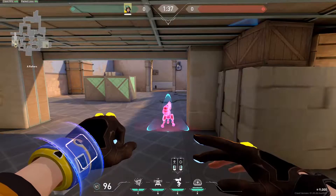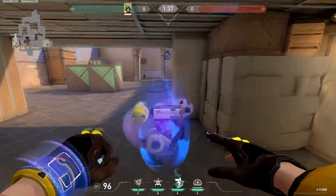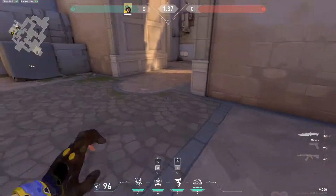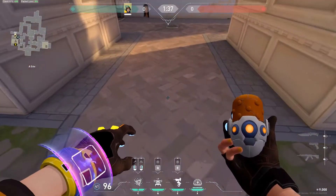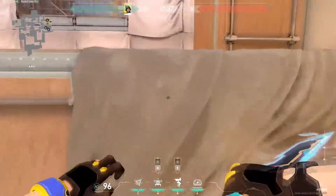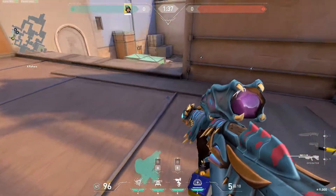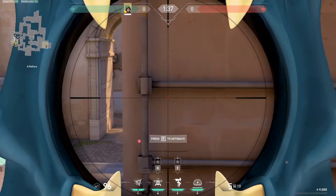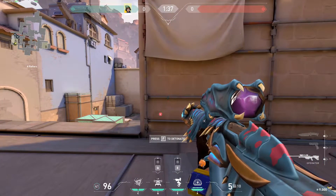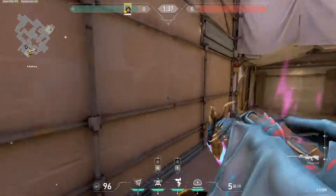Another setup is more of a passive type for if you have an Operator and you're playing towards heaven — just place your bot down here in underbout to get the ping notification. Put your cam here and nanoswarm there, but you can push the nanoswarm a bit deeper towards the bio-phase walls. When you're playing heaven you'll be holding this line with a rifle, so when your bot gets pinged you peek out, shoot, get a kill, and can elect to re-peek. But you'll most likely be smoked off, so nanoswarm through the smoke, fall back, and reposition towards tree.